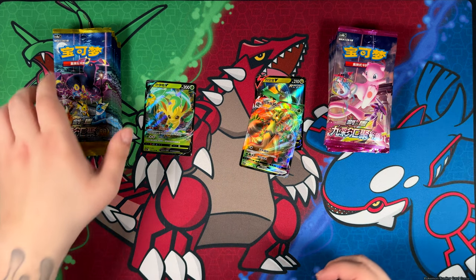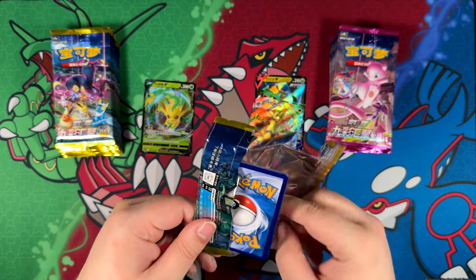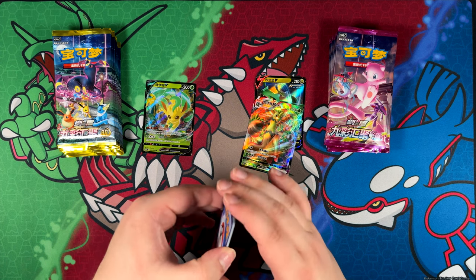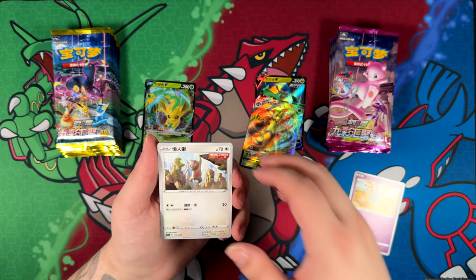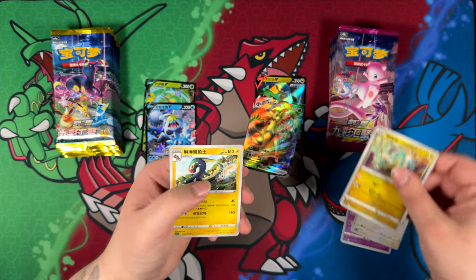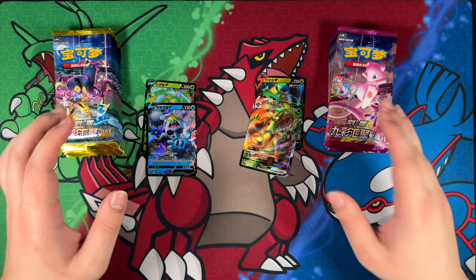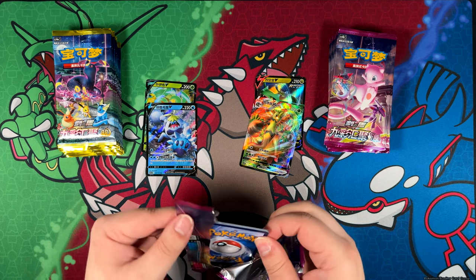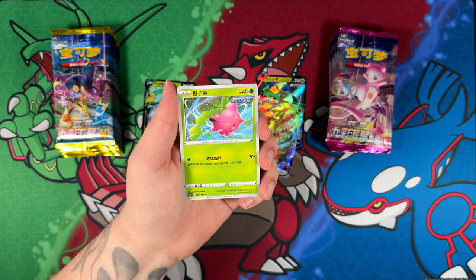If you watched my opening of the first anniversary gift box, that gift box contained so-called fat packs. Fat packs are essentially booster packs that have 25 cards in each pack, and you get a bunch of commons and then at the end you get one holographic or better maybe. But those booster boxes only have six booster packs in total, so I thought that was gonna be way too little for an opening. So I grabbed these thinking they would be just like a normal Japanese booster box, but alas they are not.